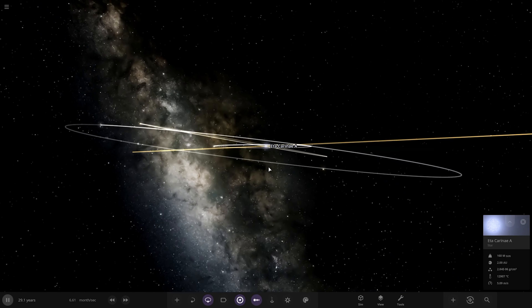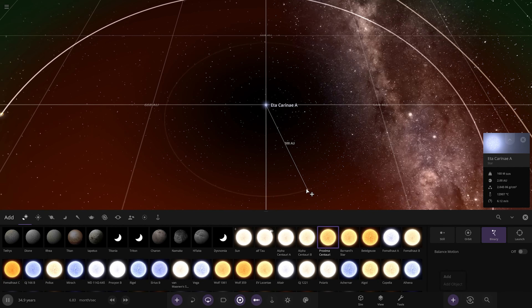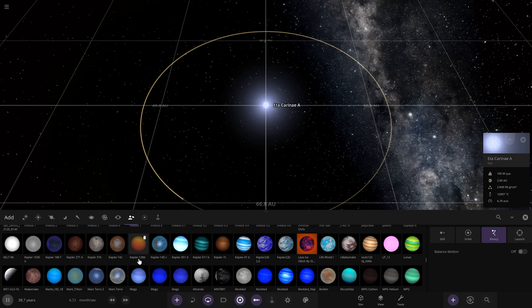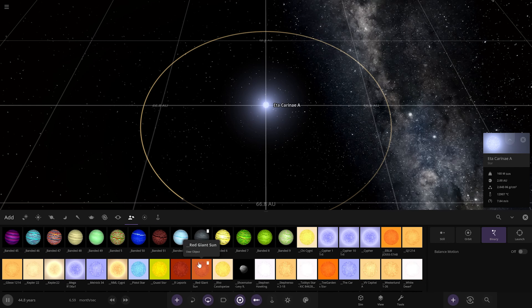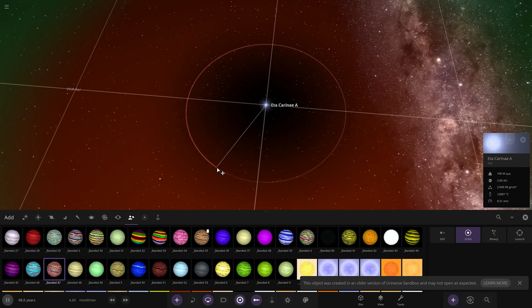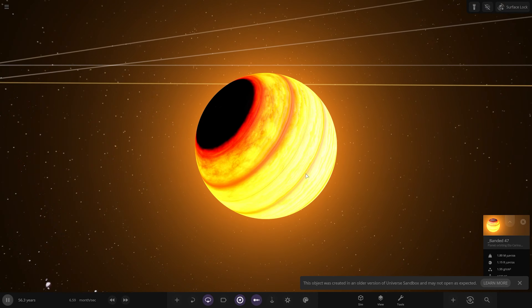Now let's get it going. I've inclined the orbits to make it more interesting. For planets, close to Eta Carinae you can have quite a big death zone of hot stuff. Something close to Eta Carinae — we're going to have a large gas giant that's been torn to shreds. I'm thinking custom object Banded 47 immediately. We're going to have it close to Eta Carinae at about 66 AU. It's going to be absolutely consumed by the star. It's got 1.8 Jupiter masses and is already extremely hot.